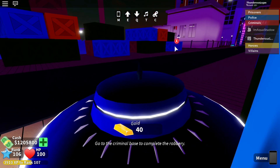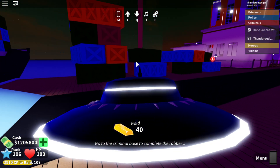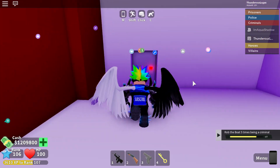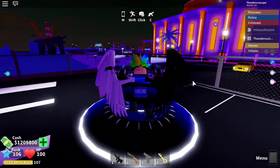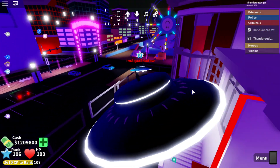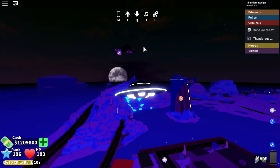Let's go to the criminal base to collect, and we got 4,000 cash — same amount as before. There's a plane right here with a purple airplane icon on it, so we're gonna go ahead and rob this first since it's a moving target and we have to rob it quick.